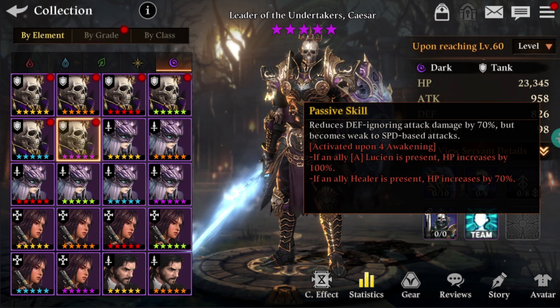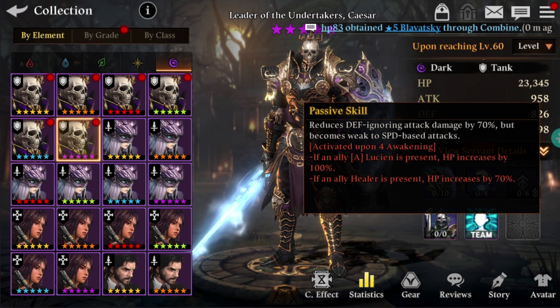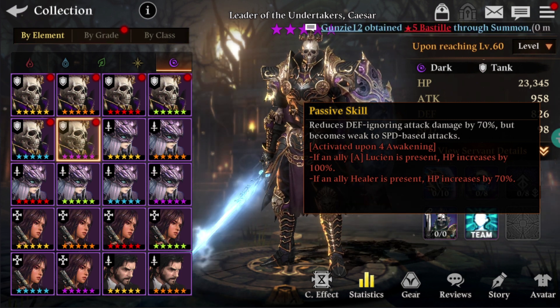But against defense-ignoring attack damage servants, like let's say Charlotte and Jita — those are the ones which he is gonna block very efficiently. So he's a very technical type. This is not the sort of thing that you can be using in every section or every part of the game — it's pretty much technical, very unique.